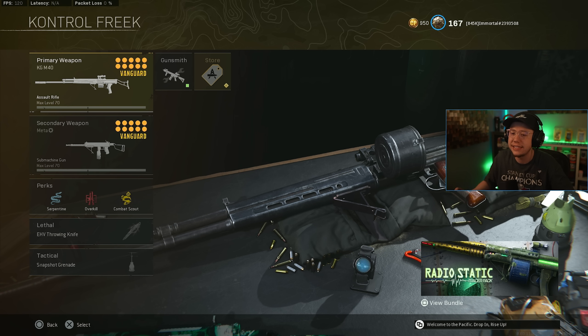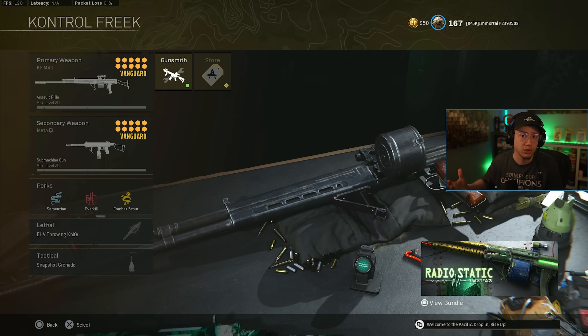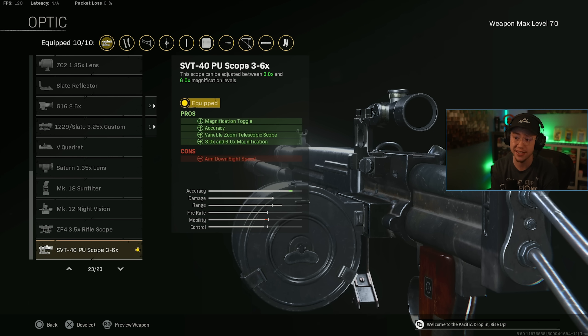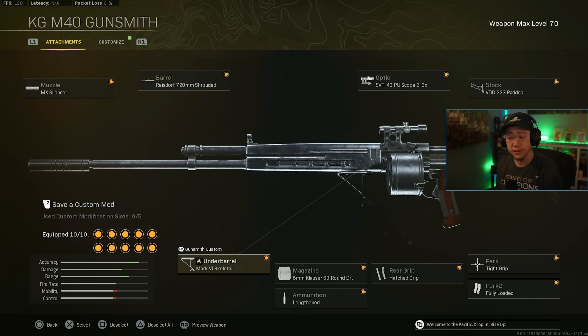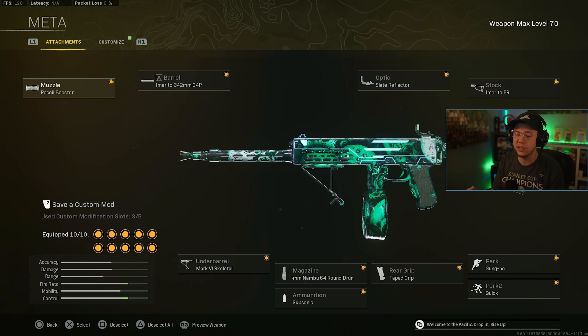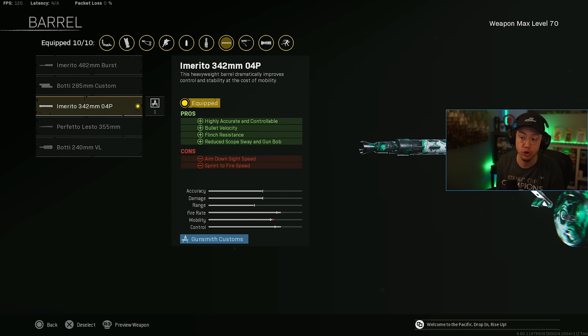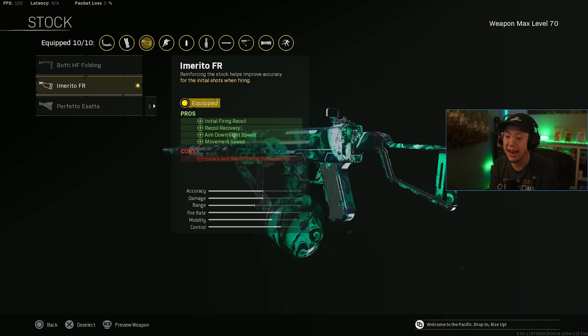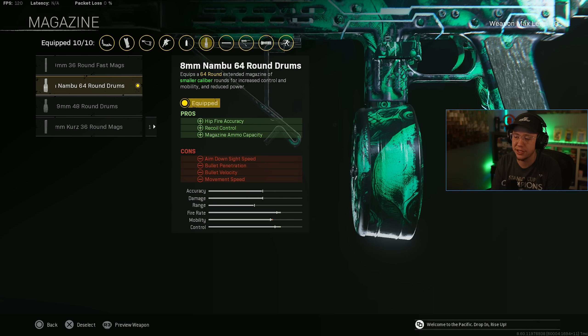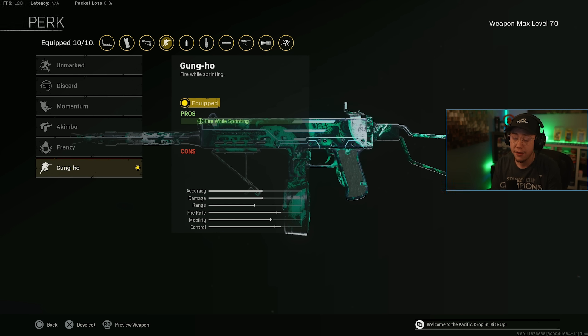My new favorite loadout: KGM40 with the Marco. Both were nerfed but both still feel ridiculously good. The Marco's TTK is slightly worse but it has insane movement speed, and still great close-range TTK. The KGM still has super low recoil — easy to use with phenomenal realistic TTK. KGM setup: MX Silencer, Shrouded barrel, 3-6x scope, Padded Stock, Skeletal for faster ADS, Clouser 60, Lengthened Hatched, Tight Grip, and Fully Loaded. Marco setup: Recoil Booster, 342 barrel, Slate Reflector, FR Stock for initial control and ADS speed, Skeletal, 64-round drums, Subsonic, Taped, Gung-Ho for fire-while-sprinting, and Quick.